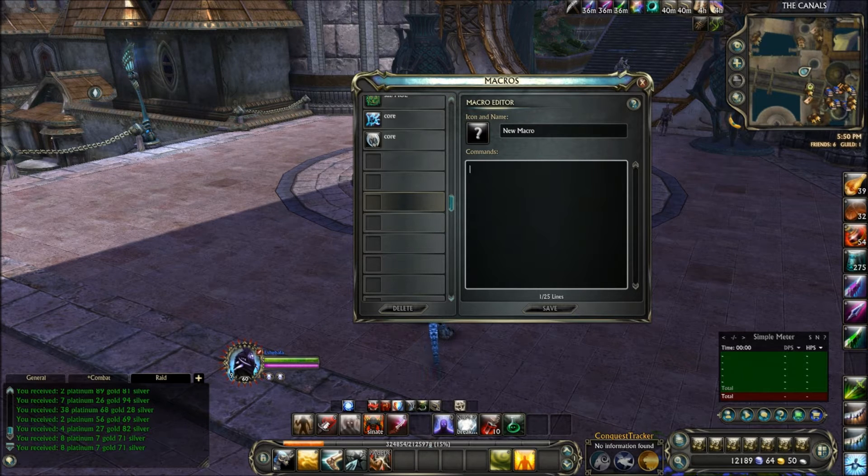The first thing you want to know about a macro and how they work is that when you type in 'cast say ability 1 and ability 2', it's always going to cast in the order that you put them in. So it's going to cast the first ability first and cast the second ability second.